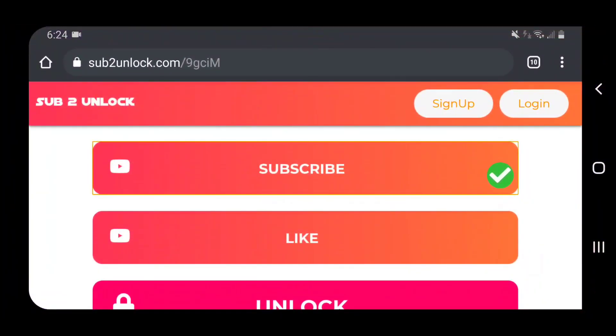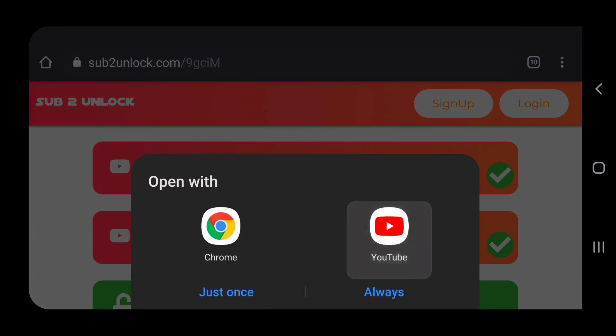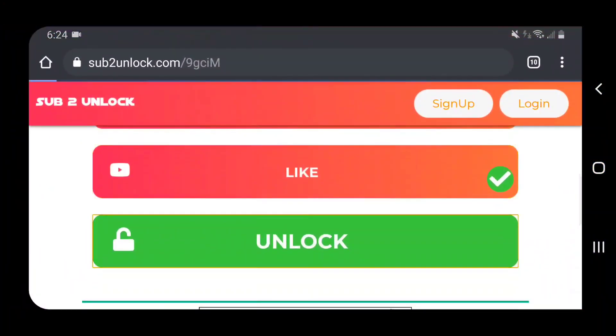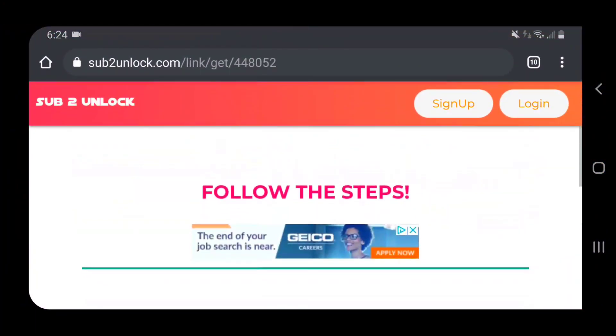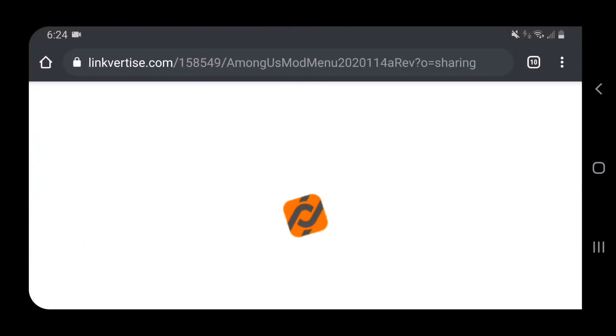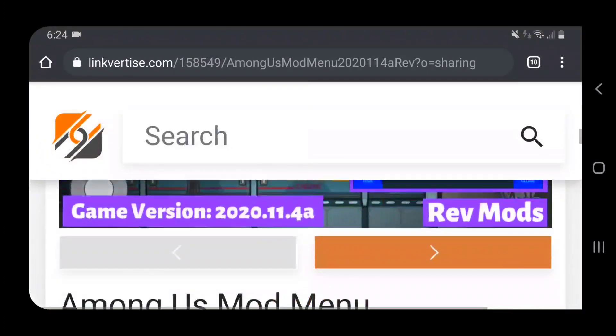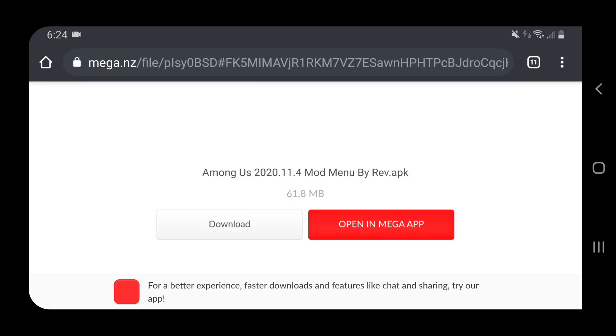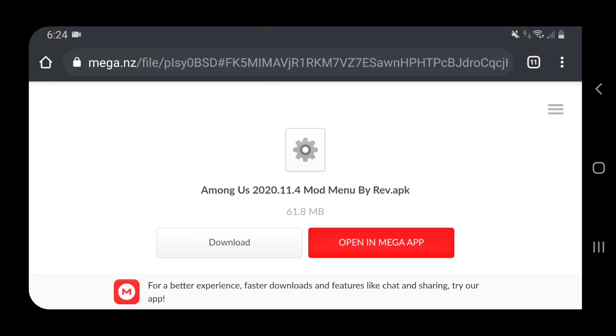You basically just have to subscribe and like one of Rev's videos on YouTube. Once you do that, click unlock, then scroll down and click 'get link.' This brings you to Linkvertise. Scroll down until you see 'view interesting articles' and click free access. It should load up and bring you into the Among Us mod menu. If it asks you to view interesting articles, click it, then click the X, wait 11 seconds, and click X again to be brought to Mega.